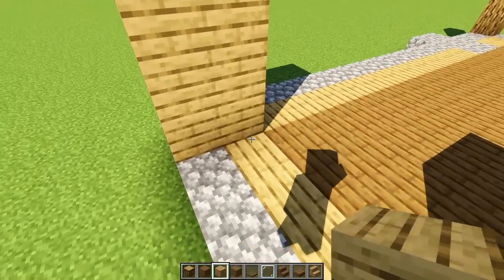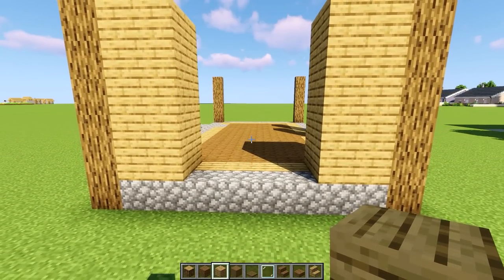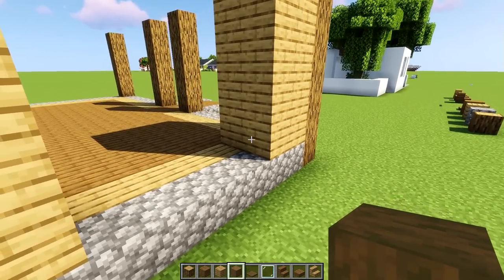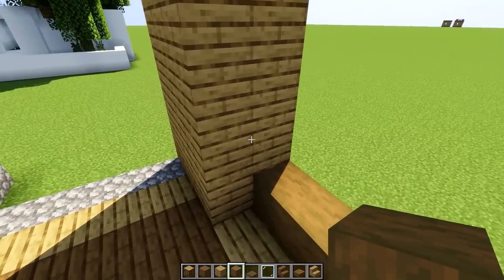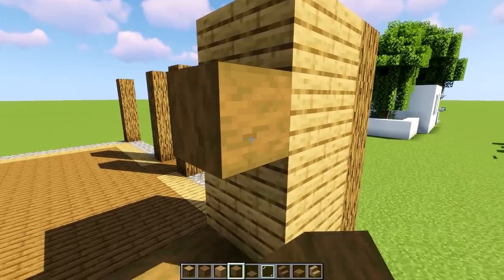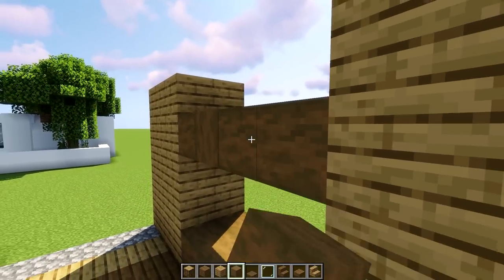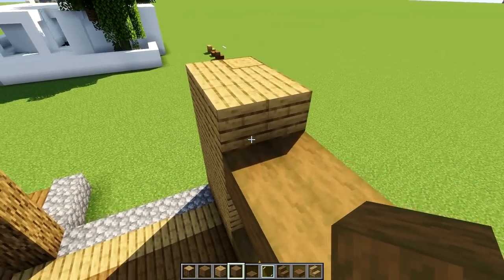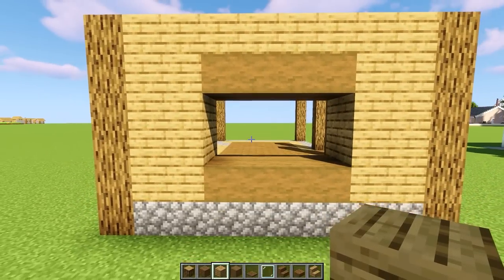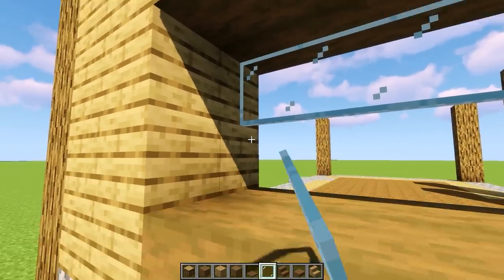That should leave us a gap in between those pillars by four blocks, and we're gonna have a window. I'm going to be using the stripped spruce wood — you can use whatever materials you prefer. Place them like this and that. There's gonna be a window here which is two blocks in height, so let's leave a gap by two blocks and add more stripped spruce wood. Then on the top, oak planks all the way across. Then using glass panes let's fill up the little gap.